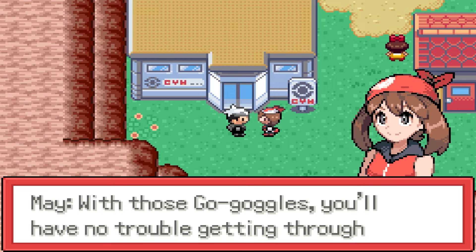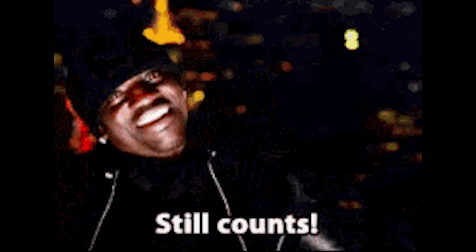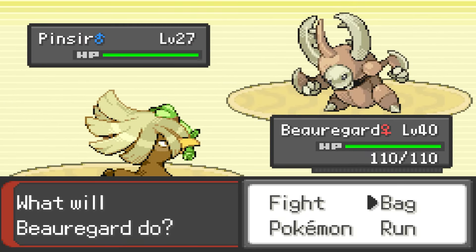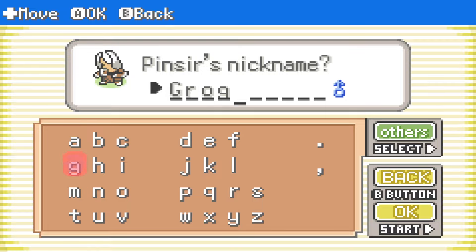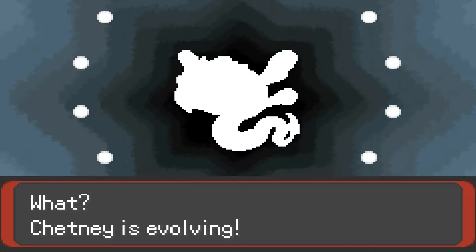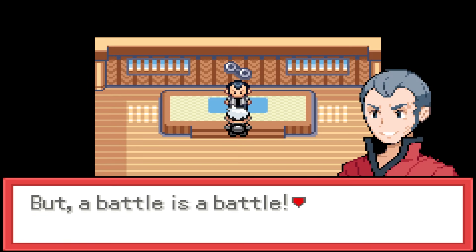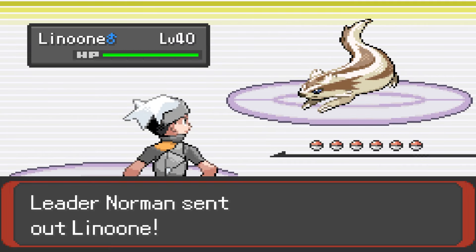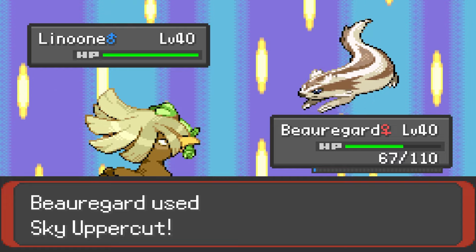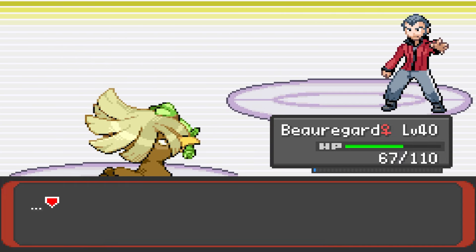Mei meets us outside the gym and gives us the Go-Goggles, allowing us to traverse the desert on Route 111 — which I'm counting as a new route for an encounter. We search for a 2% Hoennian Pinsir, a Ground Bug type, which we eventually find, catch, and dub Grog. We also take the time to evolve Ashton into Hoennian Electross, and Chetney into the brand new Dragon Electric Drasparath. We head back to Petalburg to take on Daddy Norman — his normally scary Normal type team doesn't stand much of a chance against Bo. She sets up a Swords Dance and then one-shots every single mon on his team, easily earning us our fifth gym badge, very deathless.